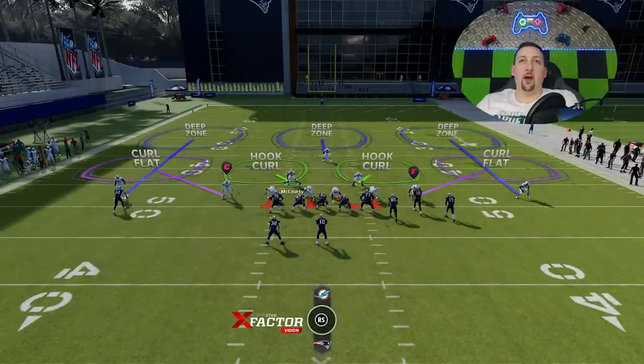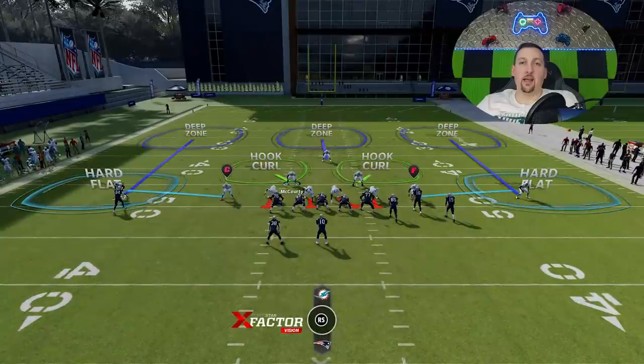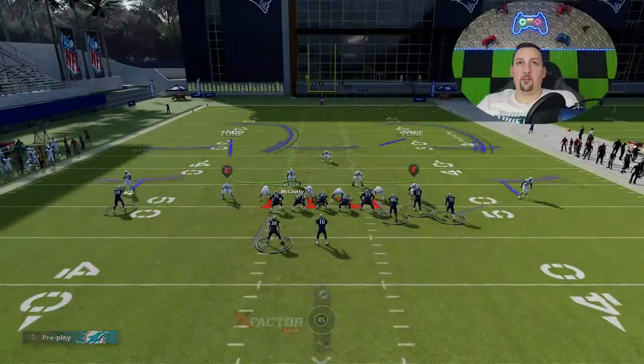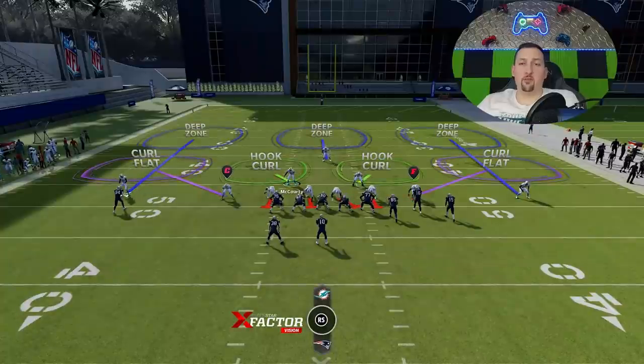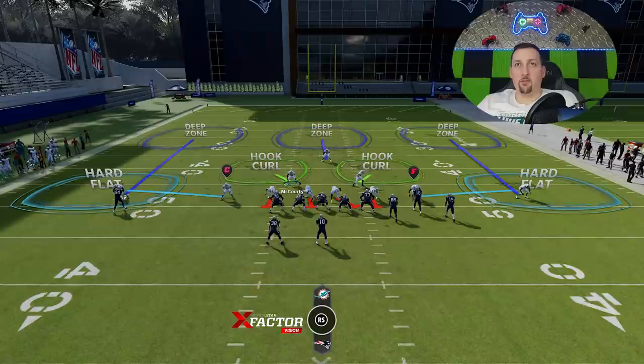You have the option, if you really think it's going to be a run play, to go hard flats. Set your hard flats to five or zero, and set your curl flats — typically about 25 to 30 for people that ask. If I expect a low throw or an outside run, I go hard flat. That's pretty much going to be your coverage setup.